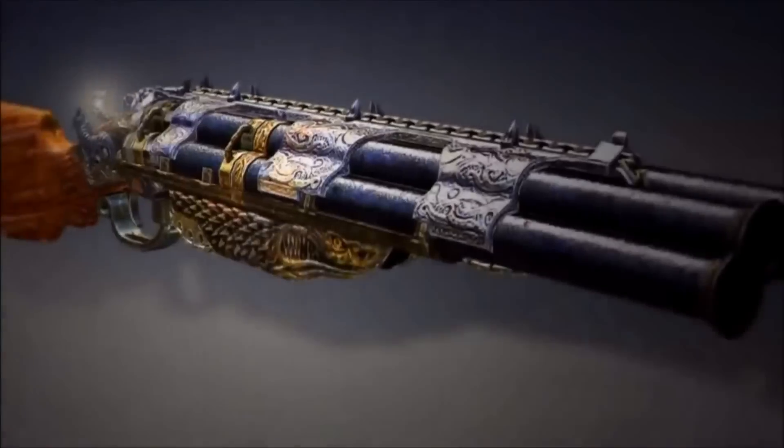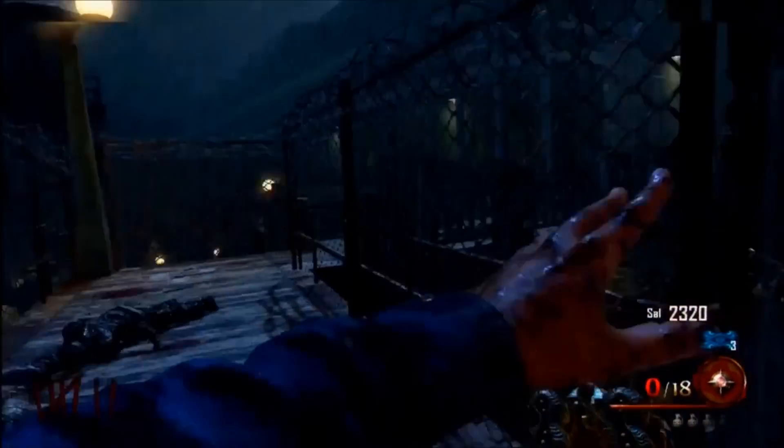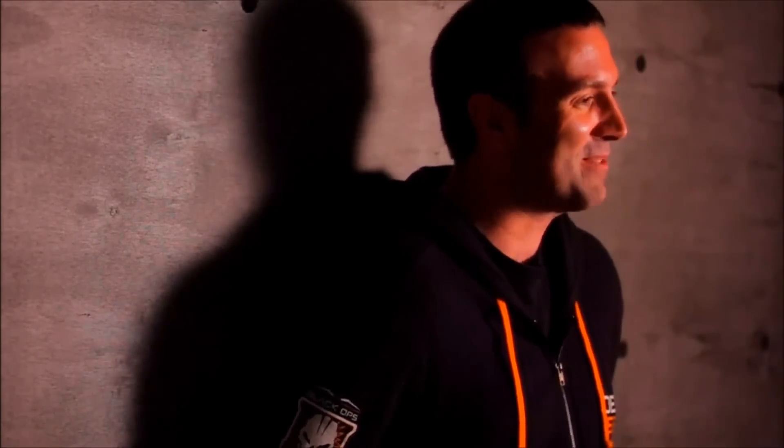Alcatraz has a Civil War background before it turned into a penitentiary, so we had this backstory — the idea that the warden would have collected Civil War weapons. One of them is the Blundergat, a fictional weapon combining a blunderbuss and a Gatling gun. There may also be a way of upgrading it to a more fantastical weapon that players can find.